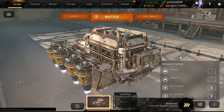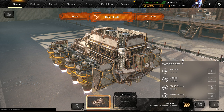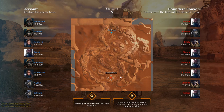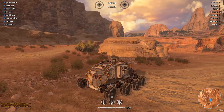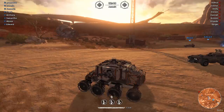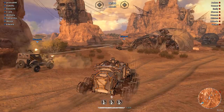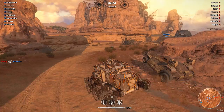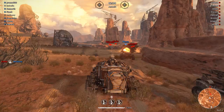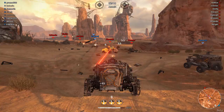I recommend subscribing to the CrossOut channel because they give a lot of regular updates. Now, if you notice some of the graphics look way different — there has been a serious upgrade to the graphics and the different things put around the map. This is Founders Canyon — look at the difference! It looks really sweet. In addition to the names standing out more, the game itself just looks way better with graphical improvements all over the place.